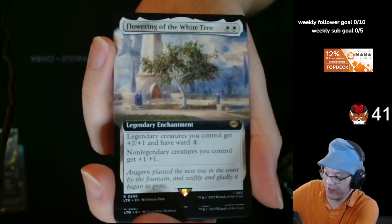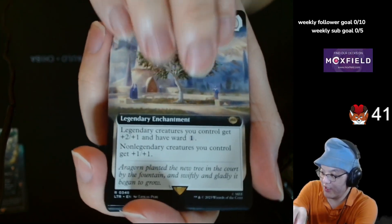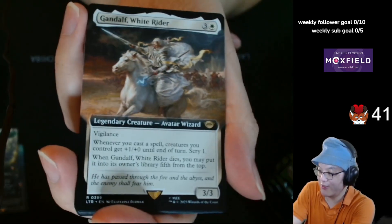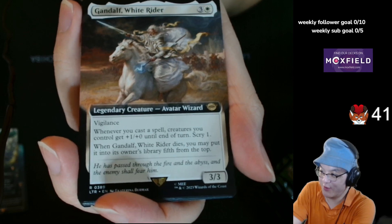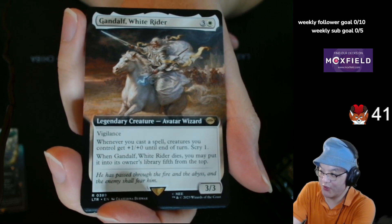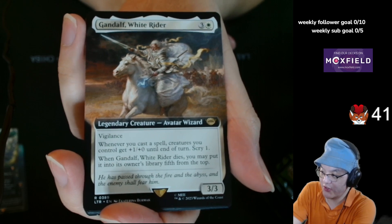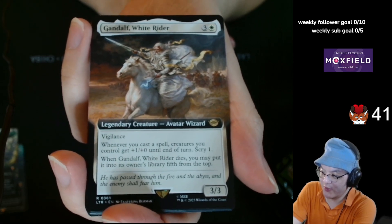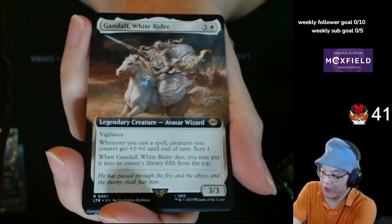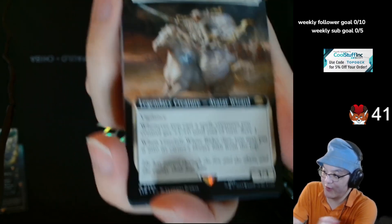Flowering of the White Tree — basically a 2-mana Glorious Anthem. It's legendary, but it has some upside if you have legendary characters. And Gandalf the White Rider — I remember I thought this card was in the main set. 2 generic and white, legendary creature, Avatar. Vigilance. Whenever you cast a spell, creatures you control get +1/+1 until end of turn. Scry 1. When Gandalf the White Rider dies, you may put it into its owner's library, fifth from the top. Very flavorful.